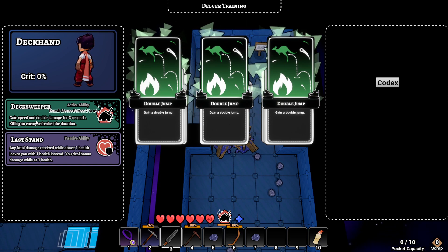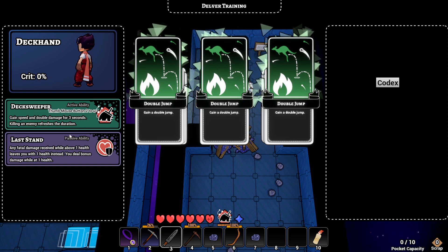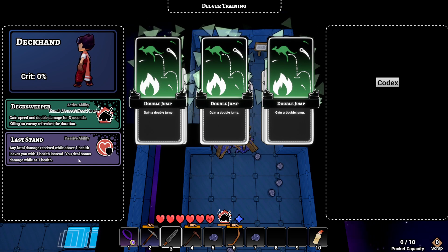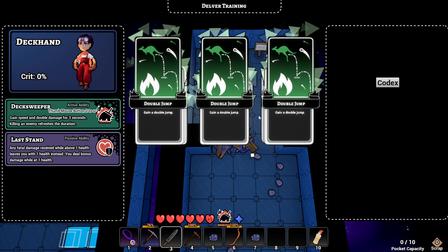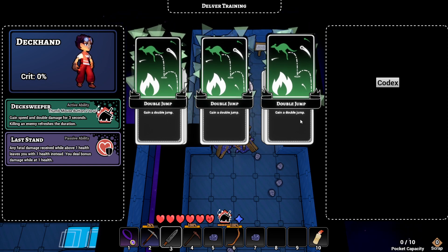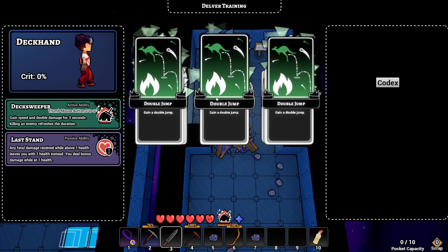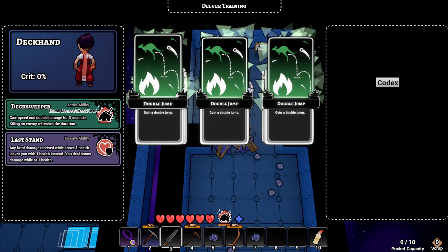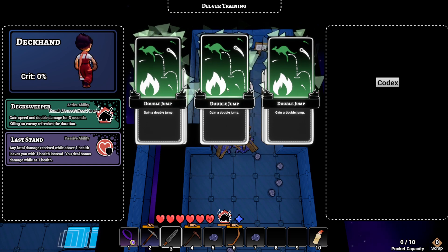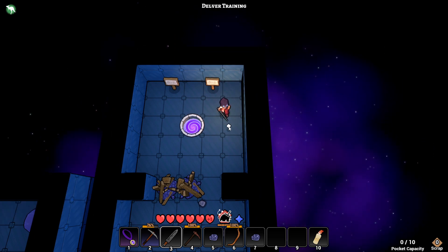Interesting skill cards! Deck Sweeper - active ability, use thumb mouse button two. Gained speed and double damage for three seconds - killing an enemy refreshes the duration. Last Stand - passive ability: any fatal damage received while above one health leaves you with one health instead, and you deal bonus damage while at one health. Now we have a choice between... gain a double jump, gain a double jump, or gain a double jump. I'm not sure if I want the double jump - we want to go with this double jump. There we go, double jump!